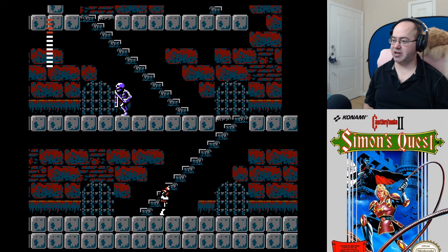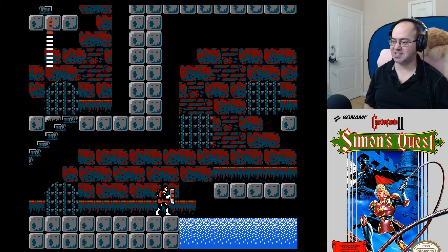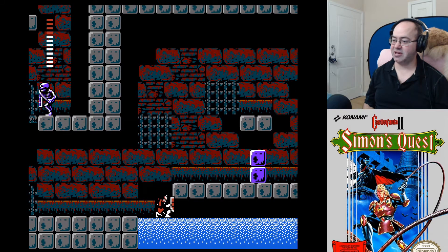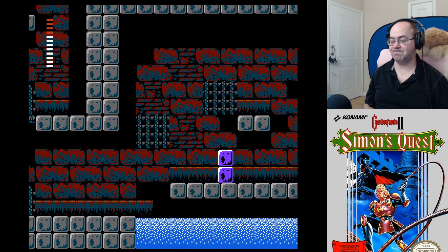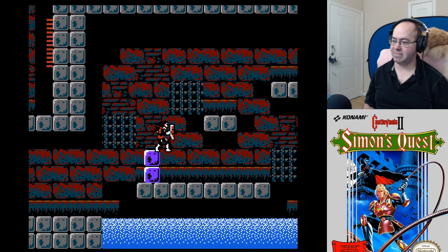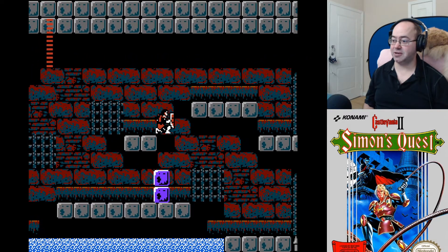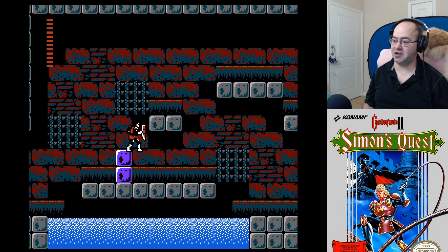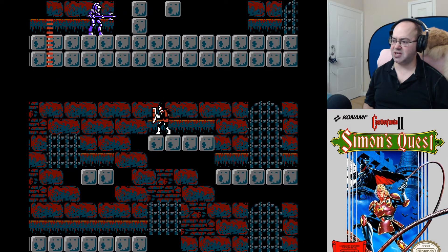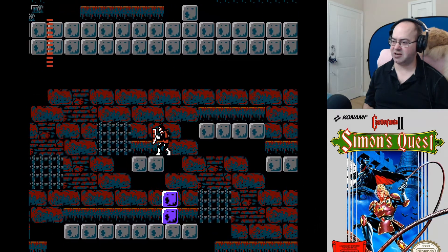Alright, and we're going straight over first because this is where the stake is. I saw the purple. There it is. We still have one player and we're at full health now. Oh, my goodness. Oh no. Okay. Alright. We do want to stay down, right? We want to go down here.